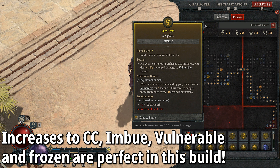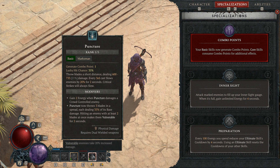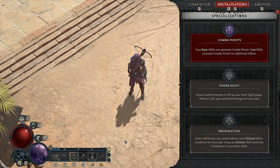For specialization, Combo Points is the main factor. We increase single target damage through Combo Points built by Puncture, so Twisting Blades gets roughly a 100% damage increase at three combo points. With Cold Imbuement on top, you can see where the multipliers start to get crazy — and that's where the big massive explosion comes from.